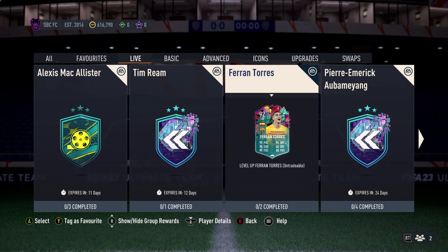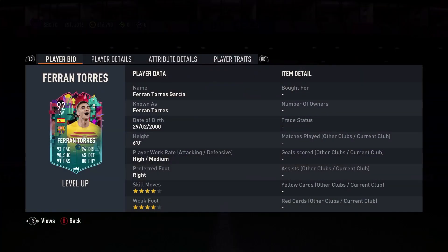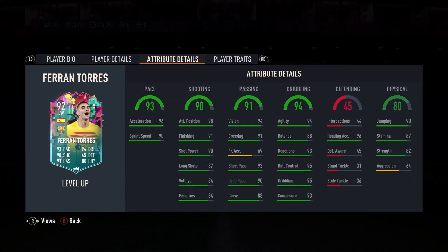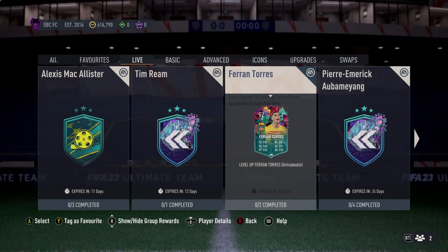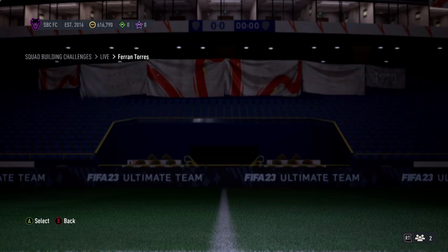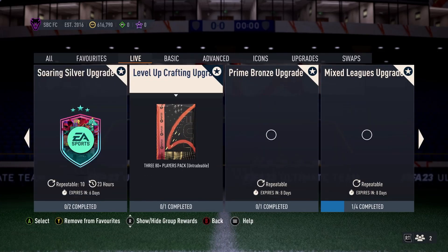Ferran Torres is the only SBC content on top of what we have within daily logins. He's 4-4, 93 pace, 90 shooting, 91 passing, 94 dribbling, and 45 defending — physical high and medium. Left mid, left wing, striker — obviously for Barca. Decent enough stats, but this version is miles off the curve, sadly. Two routes: 85 and 87, so it's deep enough already to do, which is a bit mental, especially when you have to play like 20 games to unlock.